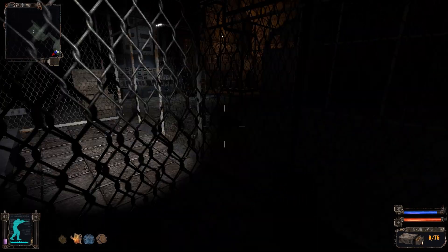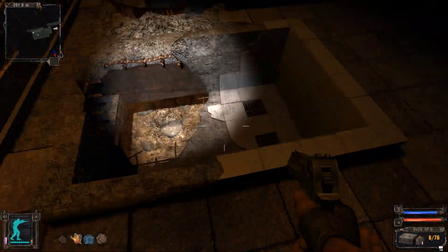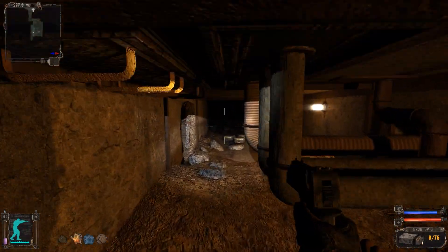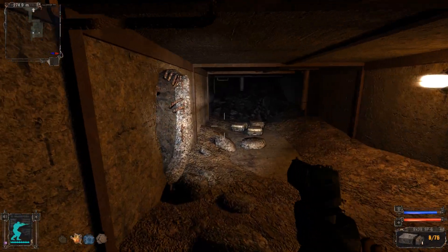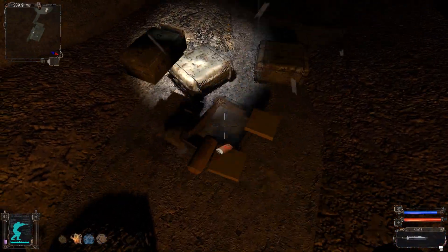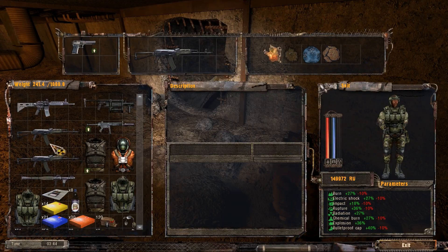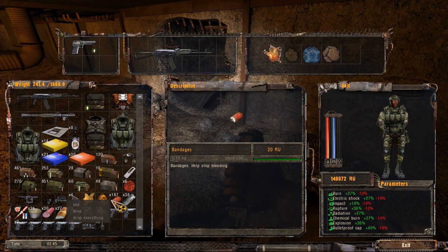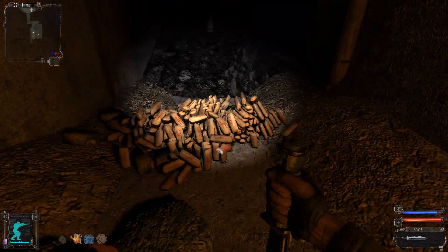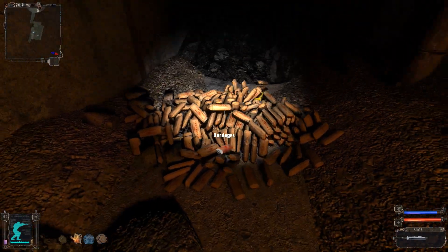They didn't drop anything either. The secret tunnel entrance is over here. Let's crouch and knife these fuckers and see what's inside them — bandages and ammo. You end up getting way too much stuff in this game. We're going to drop all of these — it might crash my game, but if it doesn't, it makes a beautiful pile of bandages. And I'm getting 144 FPS, guys!